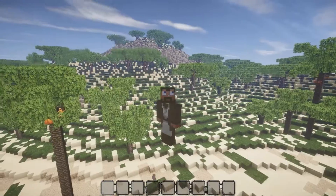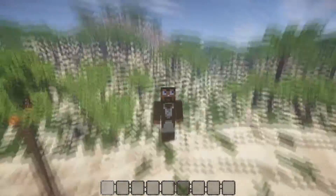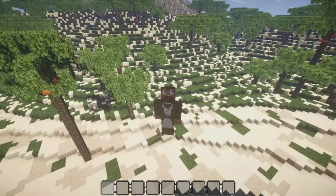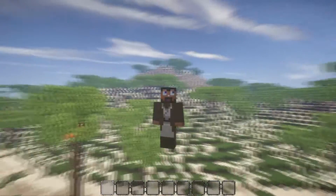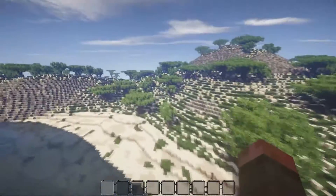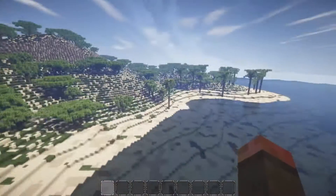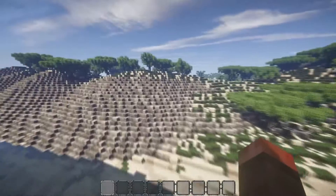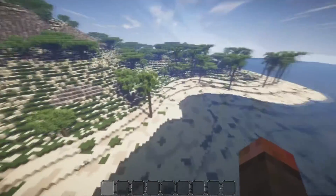Hello guys, big man here, back with the island of Casamel, which I have chosen to call it. It's the island you saw not in my previous episode but the video before that, where I had a time-lapse in World Painter where we built this amazing island. I want it to look like a Mediterranean island with a landscape — lots of sand, grass, cool tropical trees and stuff.